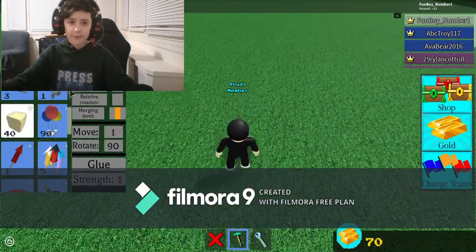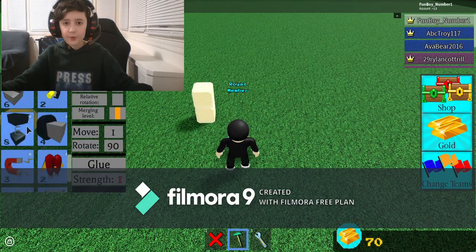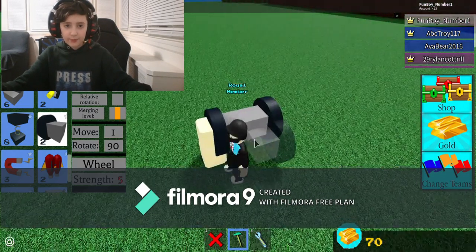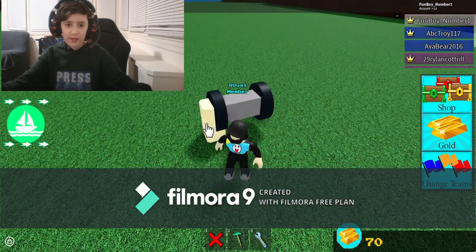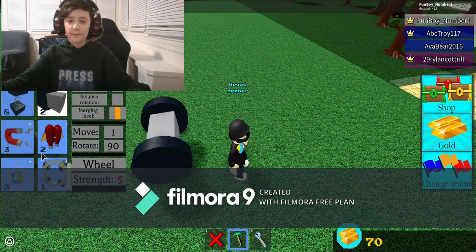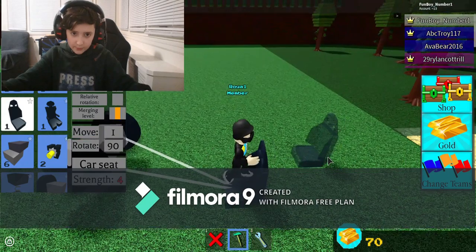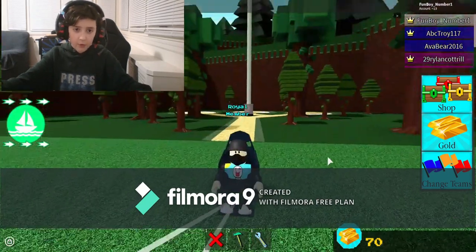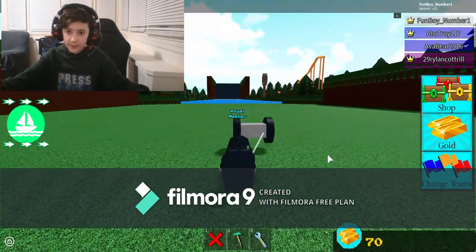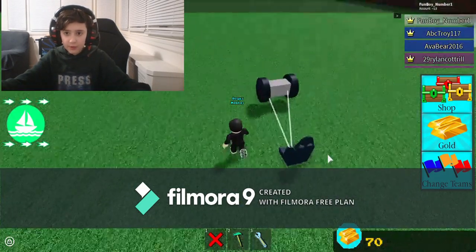First thing you're going to do is anchor your blocks with any block, build up twice — I'm using glue because that's what I was already on. Then build a wheel into it, then build a wheel out of it, and get rid of the blocks using the destruction tool or by clicking on them depending on whether you're using glue. Put down the car seat. Now, can you move these wheels? Yes. Hold the W key to spin them in one direction.